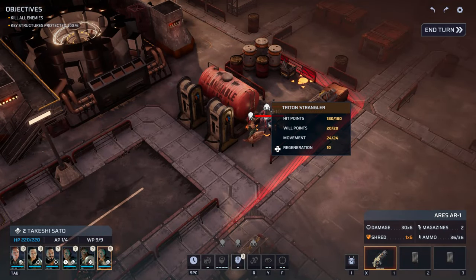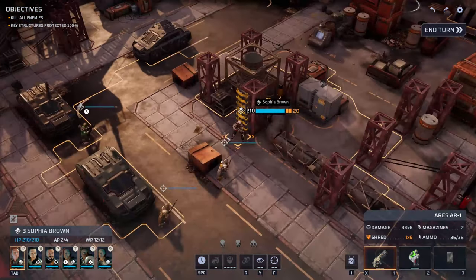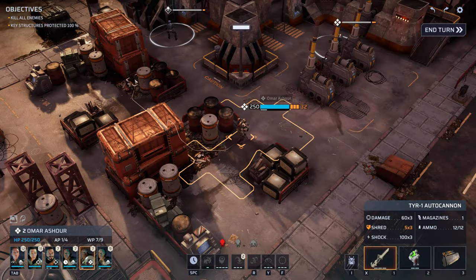There are actually two enemies here. We'll leave Takeshi here for the moment and see what we can do later. Let's put Sophia on Overwatch in this direction. That's about it.